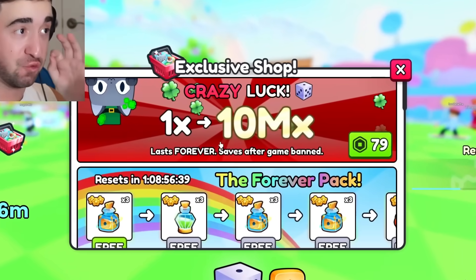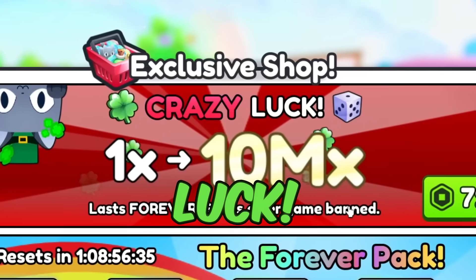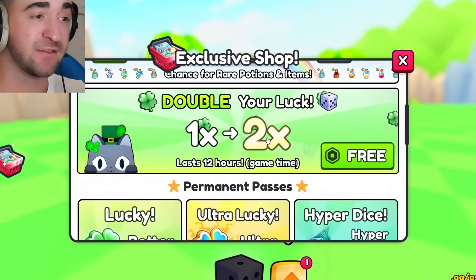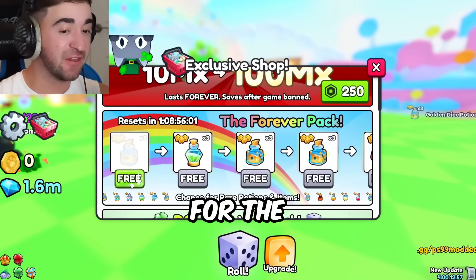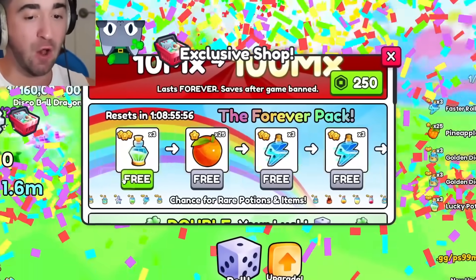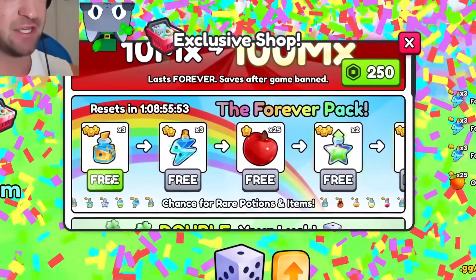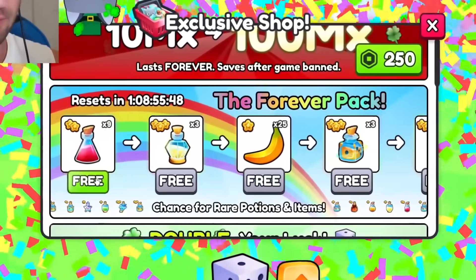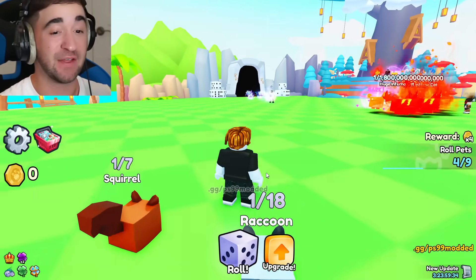We now have infinite luck in Roblox Pets Go — that's right, 10 million times luck! But first, what happens if I start off on a brand new account and only double my luck? Let's just go to 2x before we roll for the first time. Obviously we need all of these potions and fruits for free. This is actually crazy — Pets Go, please don't ban me!